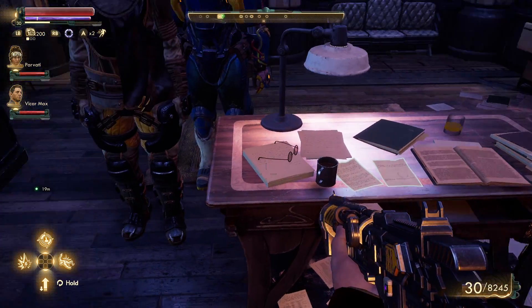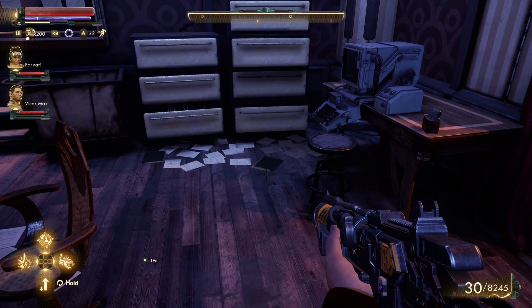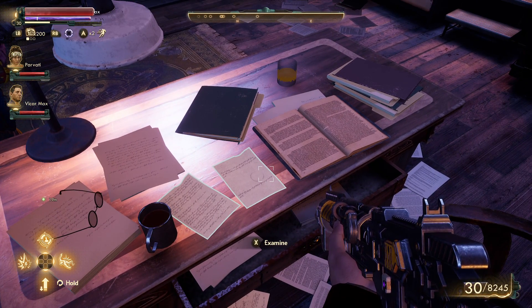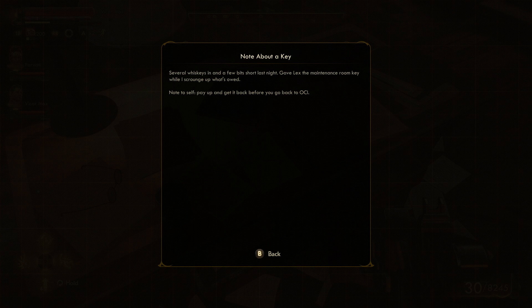We had a ton of stuff to read. Requires a code — I don't know the code. Got stuff up there, stuff down here. Let's examine. There's a note about a key: 'Several whiskeys in and a few bits short last night. Gave Lex the maintenance room key while I scrounge up what's owed. Note to self — pay up and get it back before you go back to OCI.' So Lex has the maintenance room key.